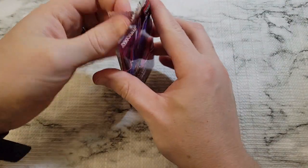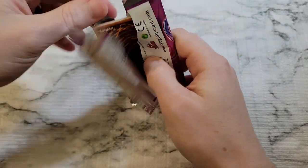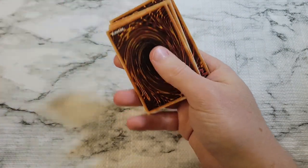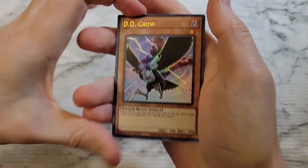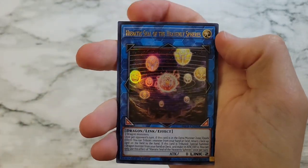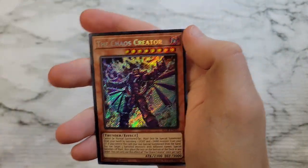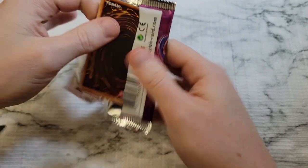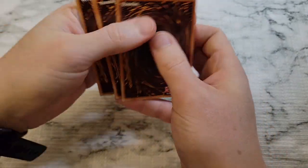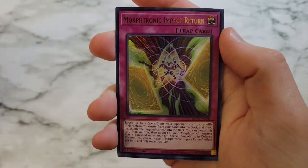All right, five pack magic, let's make it happen. We got D.D. Crow — great ultra rare — High Arctic Seal, Dream Cicada, Doddo Worker, and Chaos Creator. We got Dimension Dice, Blackwing Breeze, and Morphtronic.